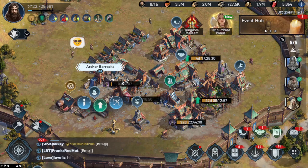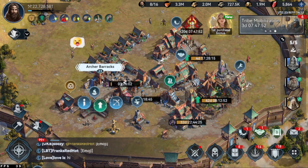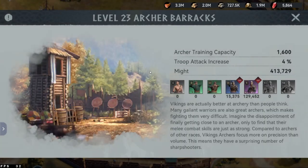Today we are going to talk about barracks. There are 4 barracks buildings. Each building trains a specific troop: archers, infantry, pikemans, and gatherers. Each building also gets bonuses when you uproot them, like troop attack, defense, HP, or gathering capacity.